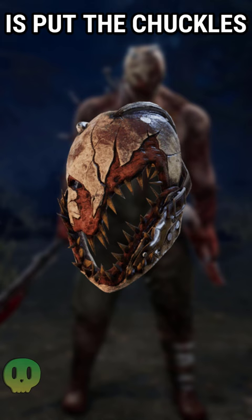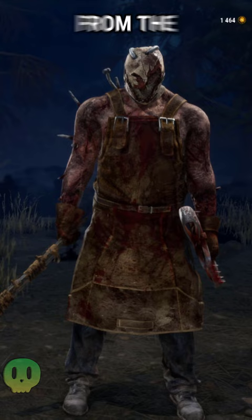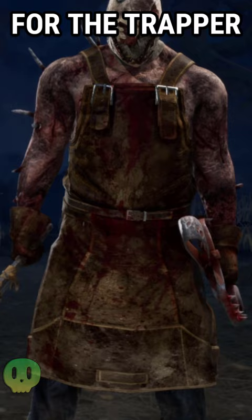All you need to do is put the Chuckles Mask, which comes free with the game, the torso from the Blast Furnace outfit, and the weapon from the Rusty Razor outfit, and you get a secret concept art cosmetic for the Trapper made with entirely different cosmetic pieces.